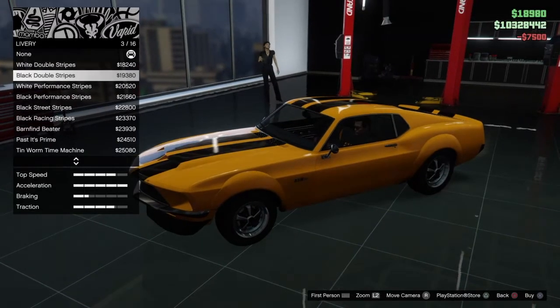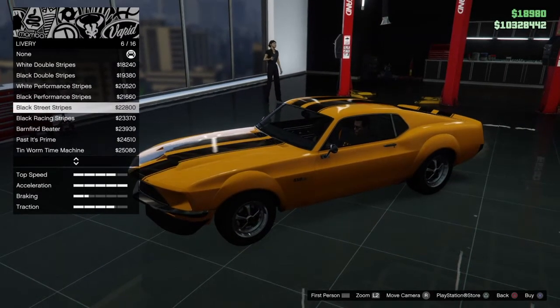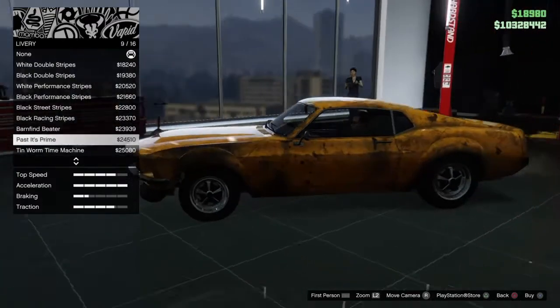Livery options: white double stripes, black double stripes, white performance stripes, black performance stripes.